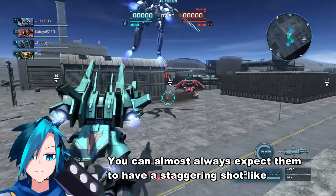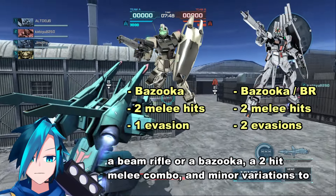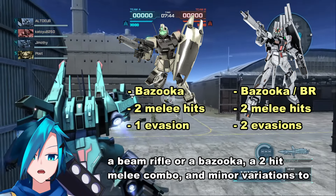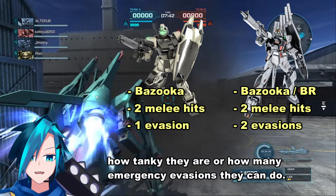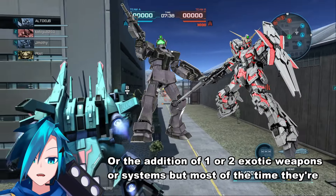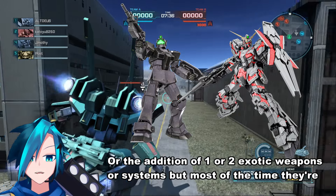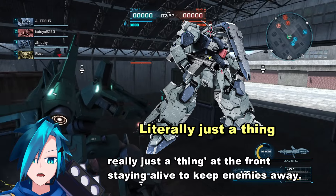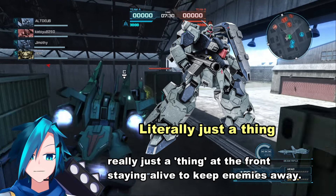You can almost always expect them to have a staggering shot like a beam rifle or a bazooka, a two-hit melee combo and minor variations to how tanky they are or how many emergency evasions they can do, or the addition of one or two exotic weapons or systems, but most of the time they're really just a thing at the front staying alive to keep enemies away.